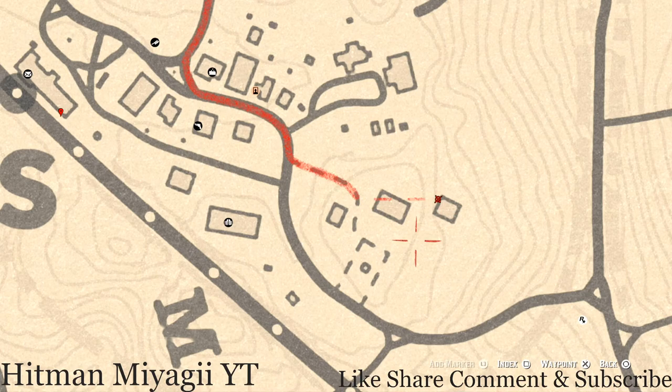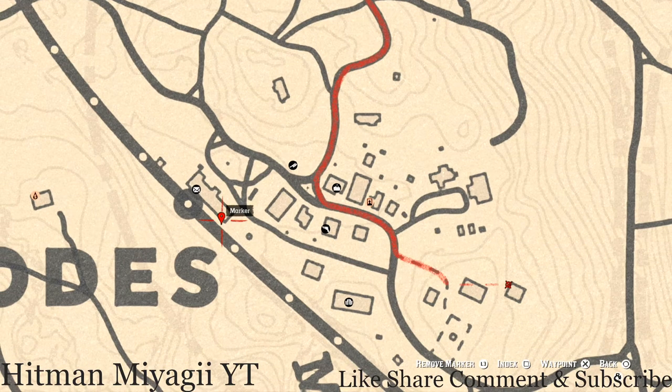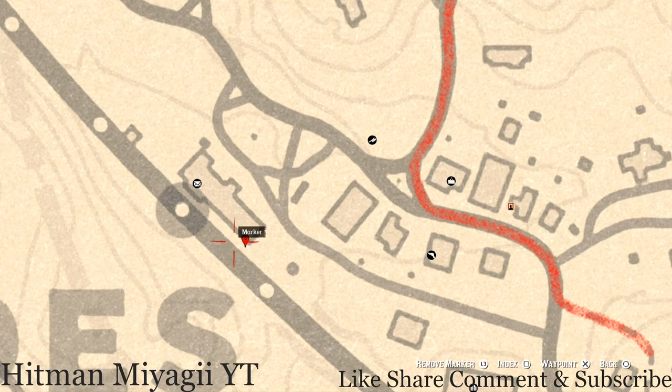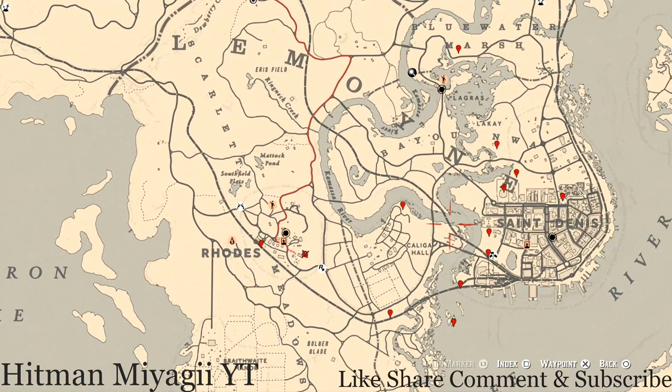This last marker I have for you guys is a Rosewood Hairbrush. It's in a chest right at the edge of the railway platform. Open up the treasure chest and you will get a family heirloom — a Rosewood Hairbrush. That's pretty much it for all the extras I have for you guys.